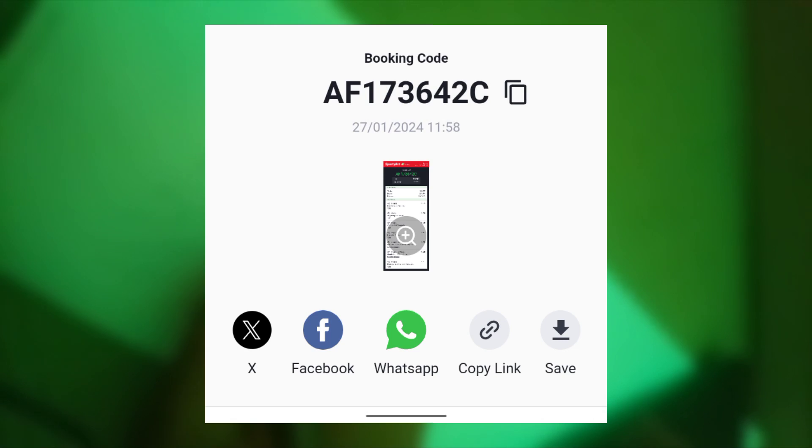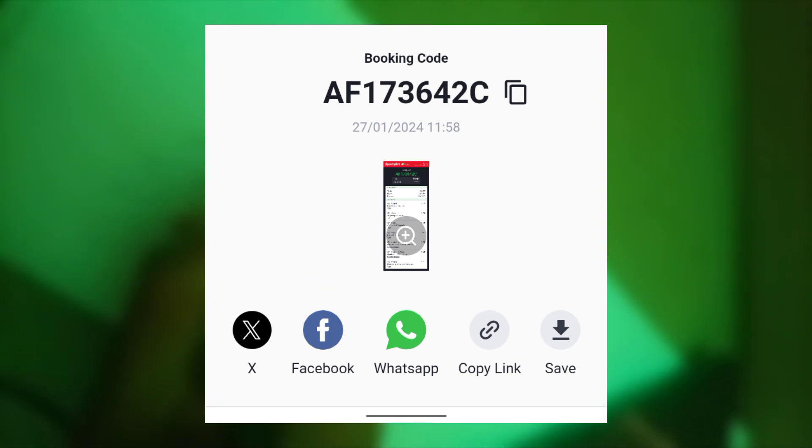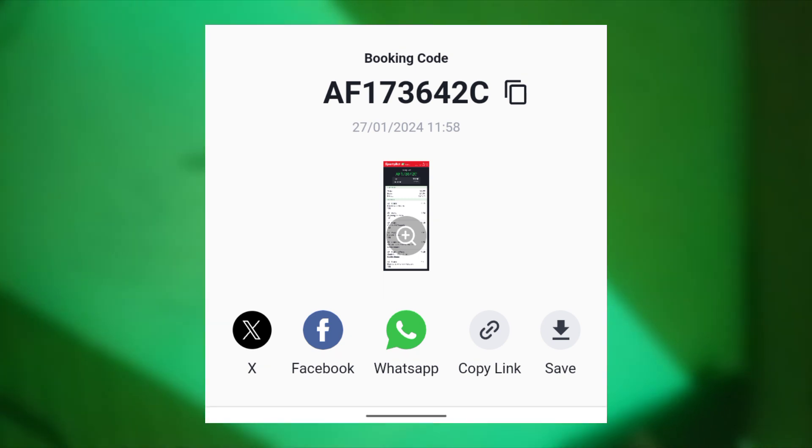The booking code for this 10-odd ticket is AF173642C — that's AF, 17, 36, 42, C. That is the booking code for the first 10-odd ticket I'm dropping today.